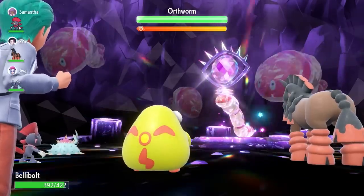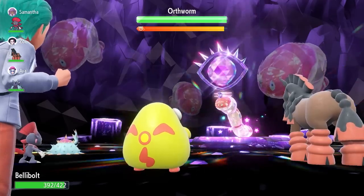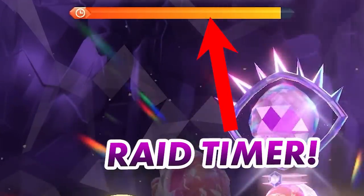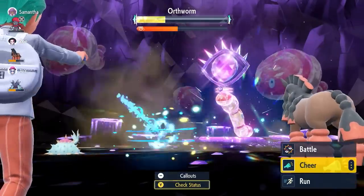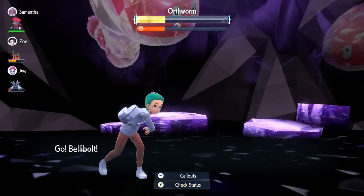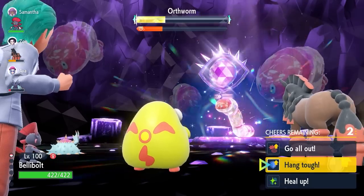There are a lot of things to deal with as a player: the HP modifier, stat wiping, and shield defense. On top of this you must defeat the Tera boss before the raid timer runs out. The timer runs down in real time without stopping for animations, and if your Pokémon gets knocked out it incurs a timer penalty. In solo offline raids, only the player receives this penalty — NPC Pokémon do not. In online raids, every player who gets knocked out reduces the timer, making it far more challenging and requiring different builds and strategies.